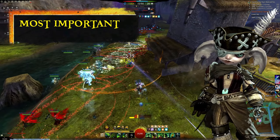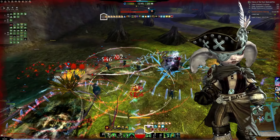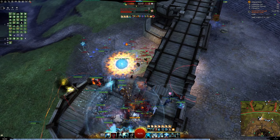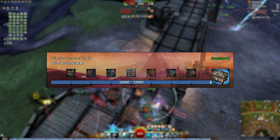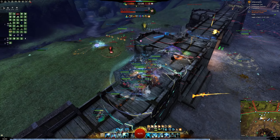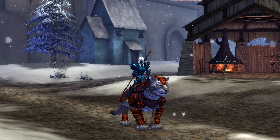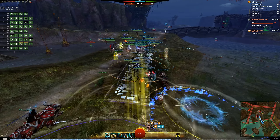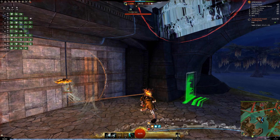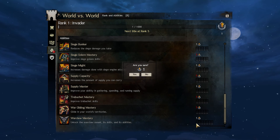If you're new to World vs. World and wondering where to start with your reward tracks, there is a certain track that will provide high and lasting value right from the get-go — the Warclaw reward track. The Warclaw is a game-changer: it's a powerful mount that allows you to move quickly across the battlefield and keep up with your fellow players. It's a must-have for any serious World vs. World player. The best part is that you only have to unlock it once, so make sure you put your first few rank points into the Warclaw ability to unlock the reward track.